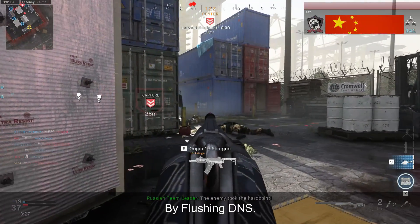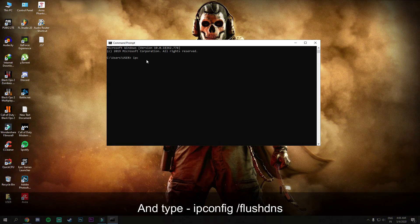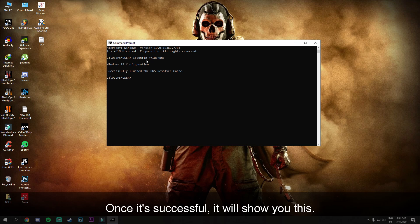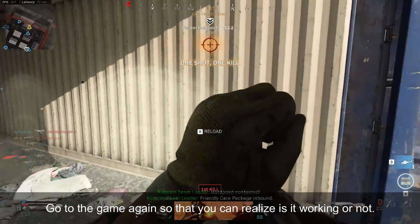Number 6: flush your DNS. Go to the command prompt and type 'ipconfig /flushdns.' Once it's successful, it will show you a confirmation message. After following these steps, go back to the game to check if it's working.